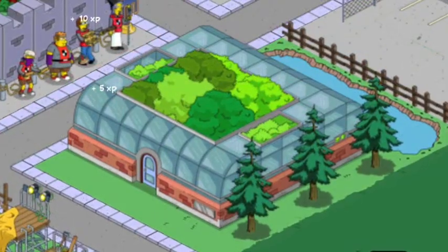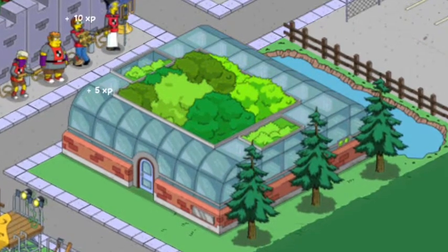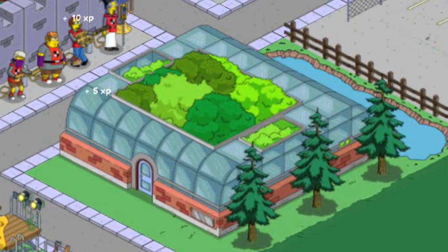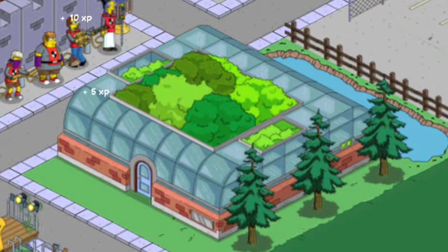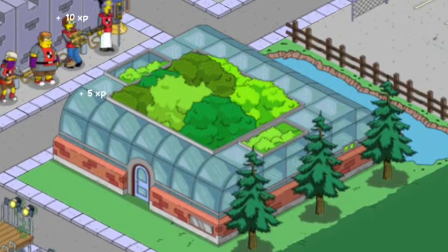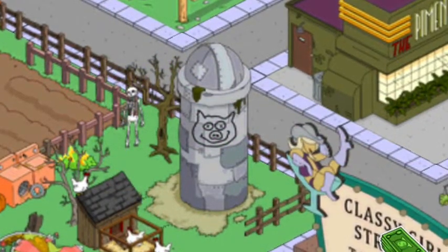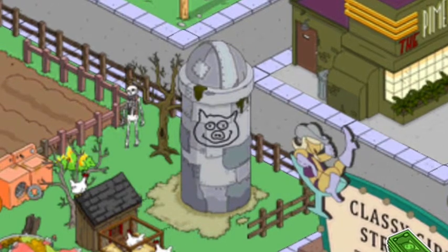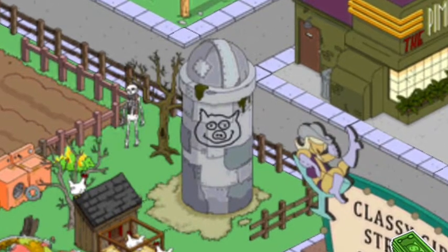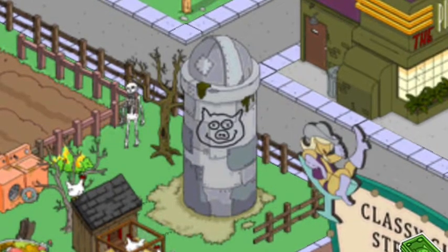Next we have the Botanical Garden. This unlocks with Mr. Collector in the Mr. Collector Part 3 quest. Pretty cool — it's like a tree structure, I suppose. For 100 doughnuts you can get the Crap Silo. I've just placed it over at Cletus' place. It does earn money and it counts as a building, not a decoration.